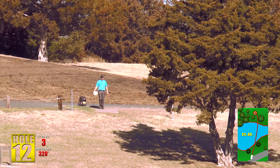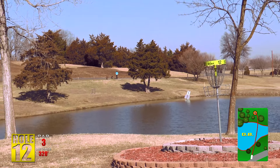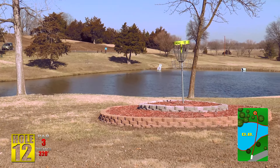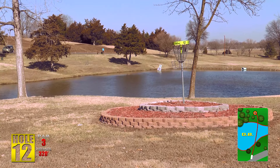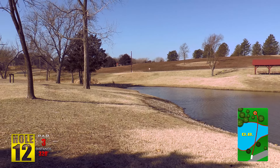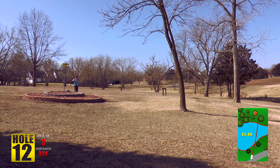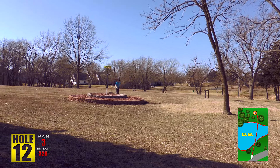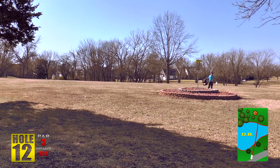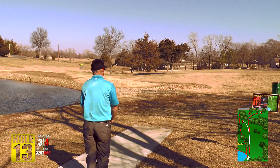Hole number twelve is our signature elevated basket hole — a really fun shot. It's downhill for the most part, 320 feet — a pretty easy mid-range shot with two trees in the way. The pond is short, about 120 feet from the pond's edge to the basket. It's a pretty easy hole really; the only thing that can become a factor is the wind when putting on this elevated basket.